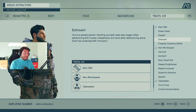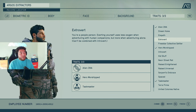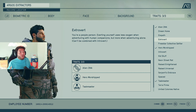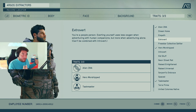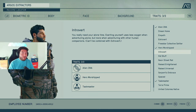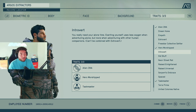What leads to next is Extrovert and Introvert. A lot of these traits can't be combined with each other. With Extrovert, exerting yourself uses less oxygen when adventuring with human companions, but more oxygen when adventuring alone. Introvert is the opposite — uses less oxygen when adventuring alone, but more when adventuring with other human companions. I don't know yet how I'm going to be playing, so I decided to avoid those for now.